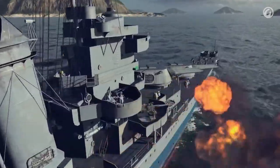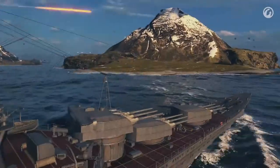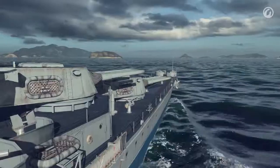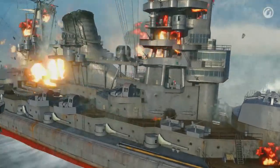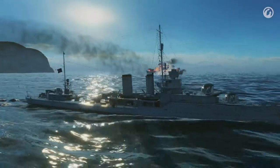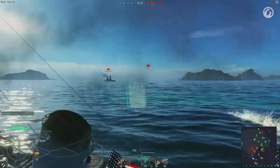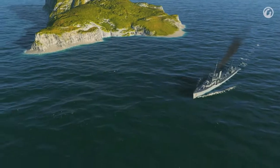U.S. cruisers are well-protected and well-armed vehicles that are easy to master. Players don't need to think about forcing their way through barrage fire to get close enough to launch torpedoes, nor do they need to calculate the target lead to ensure their torpedo spread hits an enemy battleship 15 kilometers away — and risk the torpedoes being wasted if the enemy makes evasive maneuvers. U.S. cruisers are much simpler: you just point your guns and fire. As a ship's tier increases, players will get better characteristics such as higher speed, thicker armor, and improved range of fire.